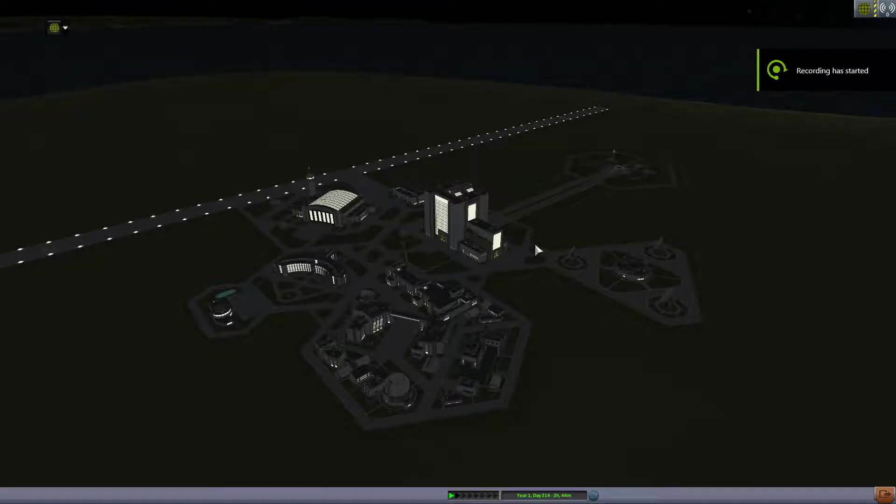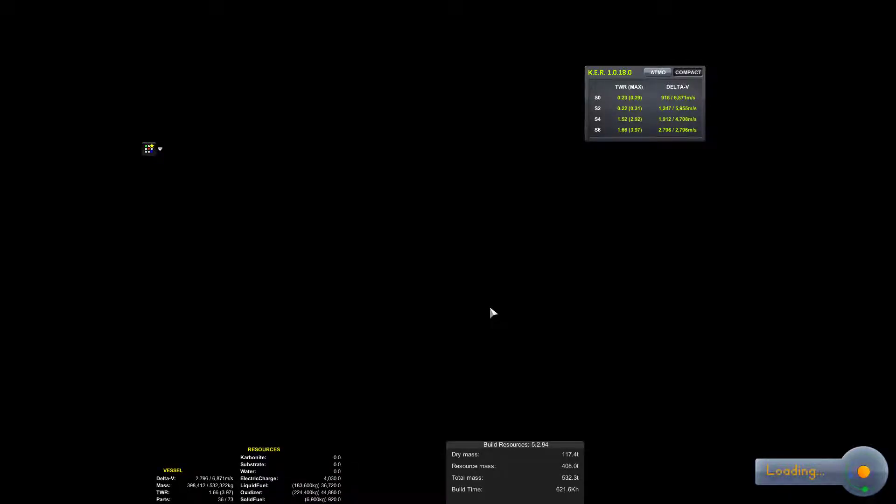Hello again, KeithLoki back with another video for The Colony. In the prior video we finally got our substrate and water miner set up, but the problem was the amount of carbonite it was mining wasn't optimum, plus we still have to get a logistics base out there. So in this video we're going to build a logistics lander and get it landed on the planet. We're almost at the point where we'll start building our orbital station.